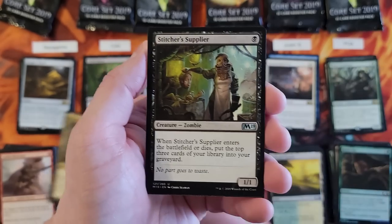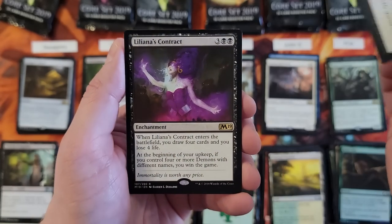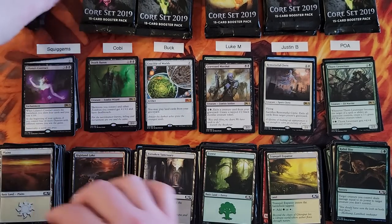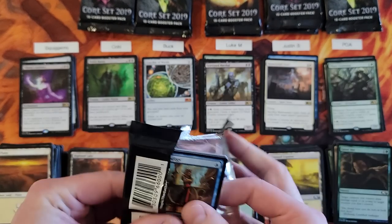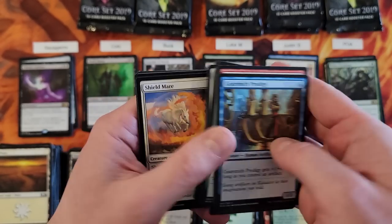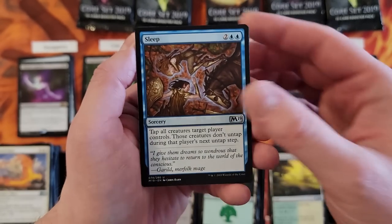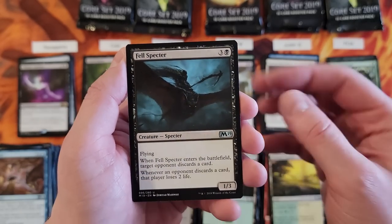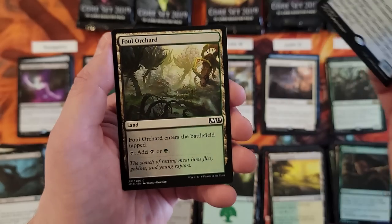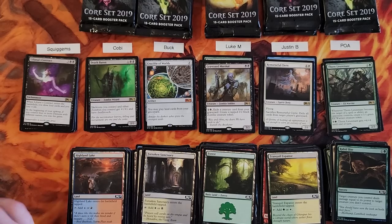Squiggums, you are up. Rupture Spire. Stitcher Supplier — there we go. Heroic Reinforcements. And Liliana's Contract — there's a solid rare. We still have one more Mythic probably pending, maybe two — that would be great. Squiggums, last pack: Shield Mirror. Sleep. Foul Spectre. Djinn of Wishes — and that's going to be it.